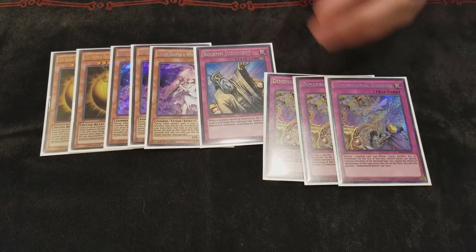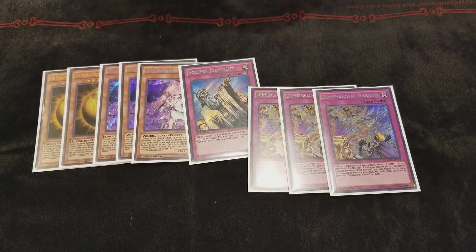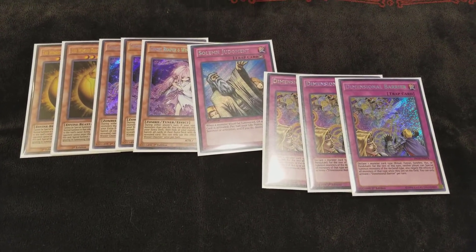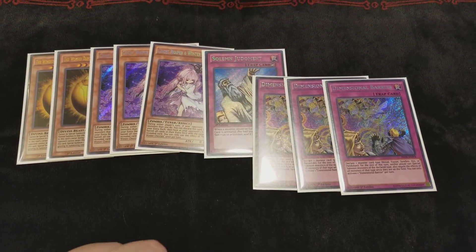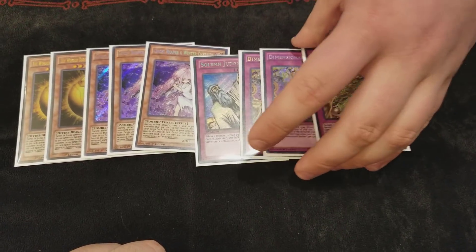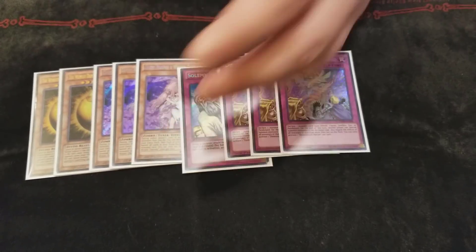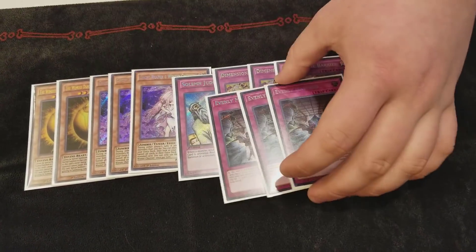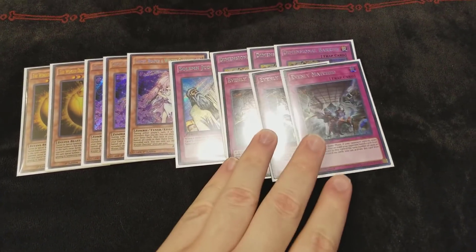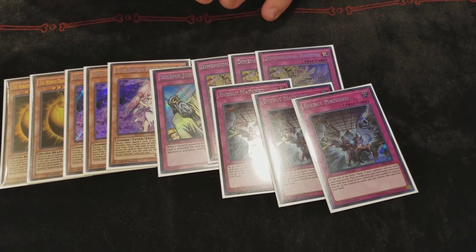Barrier is absurd in the mirror going first — absolutely fantastic card going first. Judgment I'm not sold on honestly; paying half your life is quite a cost. It's a good card against Trickstars but I think I'm going to cut it. Three Evenly Matched — it reads 'don't play a trap deck if you can't answer Evenly.' It punishes people for playing Paleozoic.